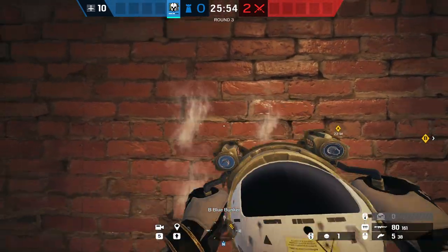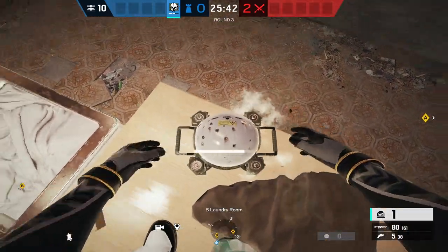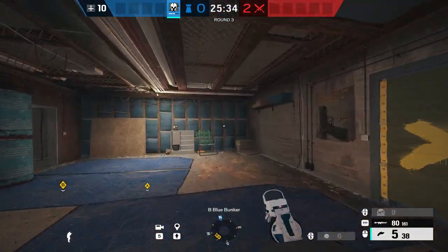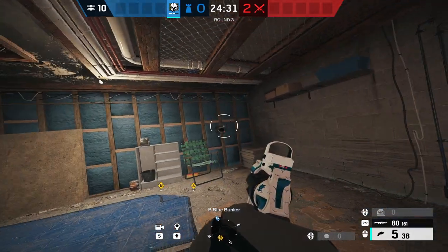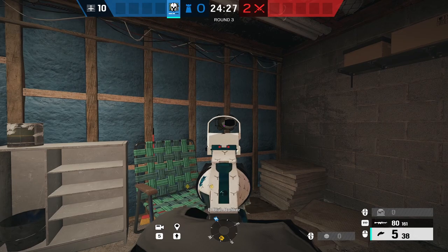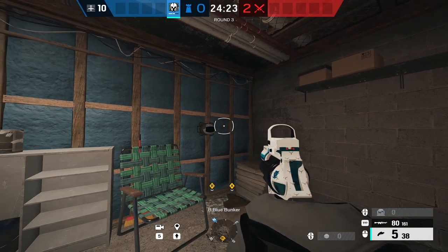A good example here on Blue on Oregon — one you could place him is right here on the actual laundry table in laundry room, obviously. And the other one, I like placing here in blue to support my smoke that I'll be playing on Elbow. It's obviously going to depend on what map you're playing on and what site to really show the effectiveness of Maestro. But for the most part, his gadgets are very good.